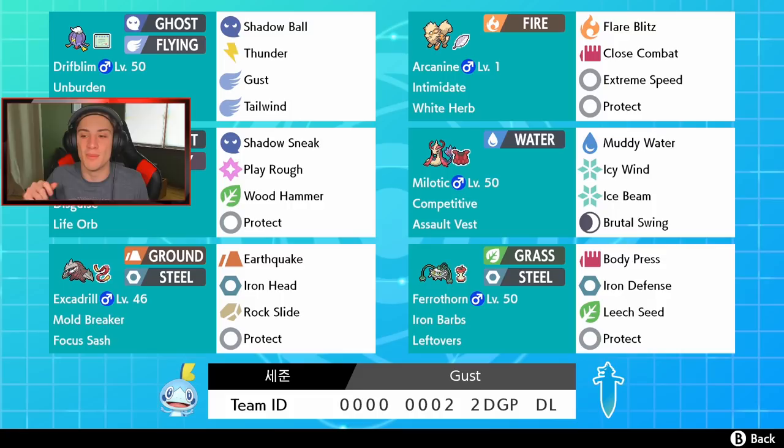Competitive Milotic handles Intimidate threats with an Assault Vest, running Muddy Water, Icy Wind to lower speed, Ice Beam, and Brutal Swing. Excadrill rounds out the team with Mold Breaker, running Earthquake, Iron Head, Rock Slide, and Protect with a Focus Sash.